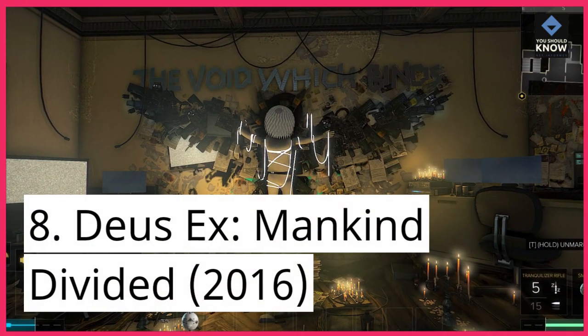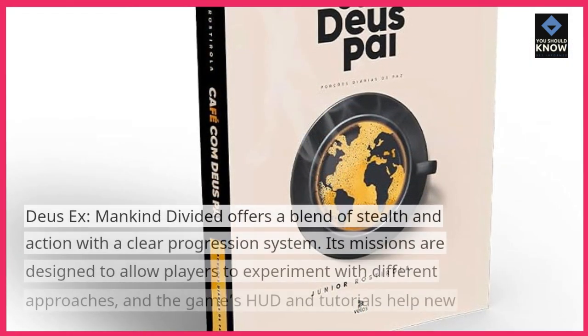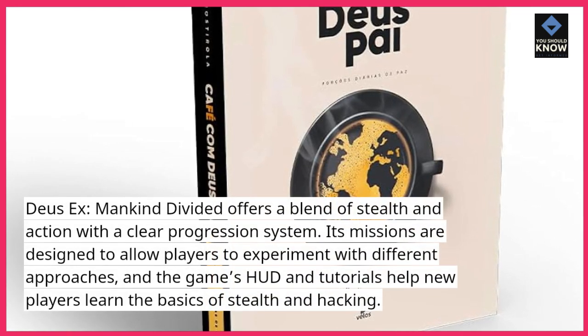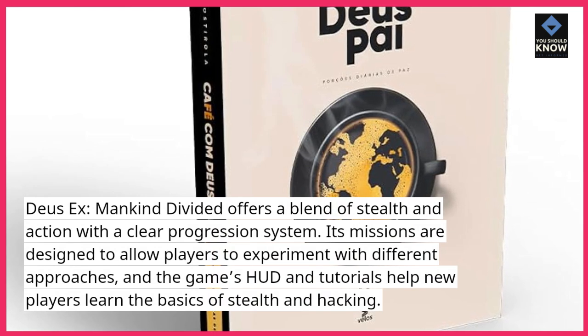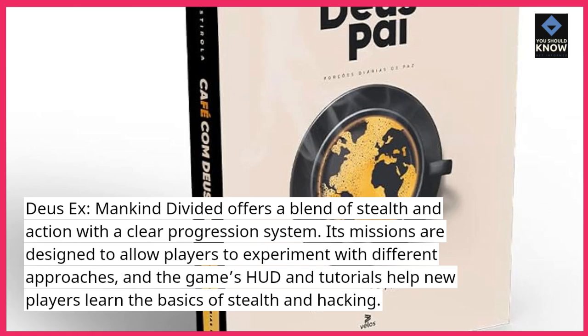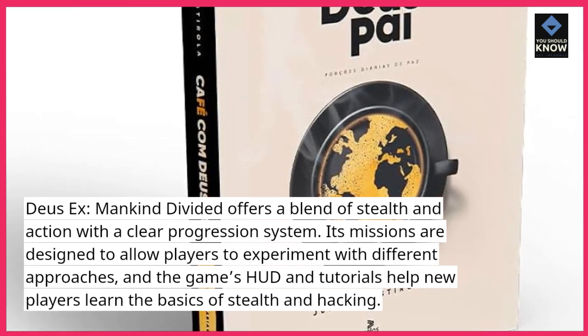8. Deus Ex: Mankind Divided (2016). Deus Ex: Mankind Divided offers a blend of stealth and action with a clear progression system. Its missions are designed to allow players to experiment with different approaches, and the game's HUD and tutorials help new players learn the basics of stealth and hacking.